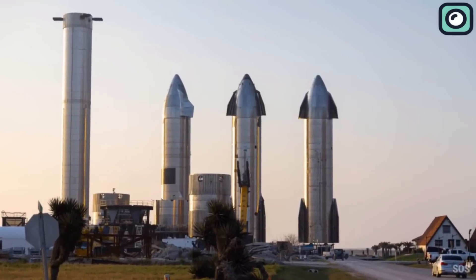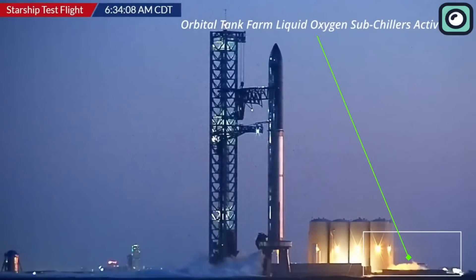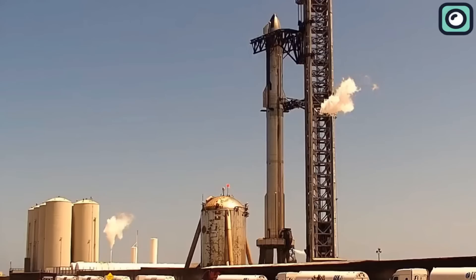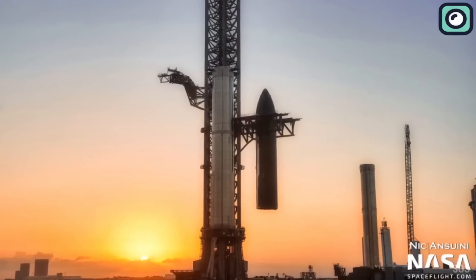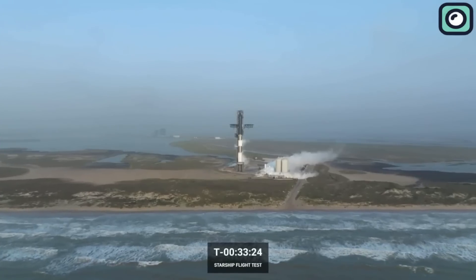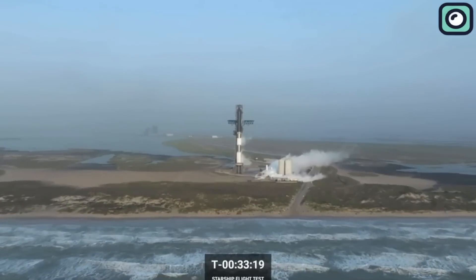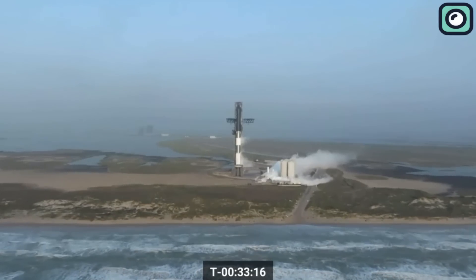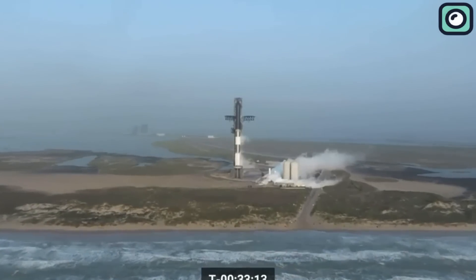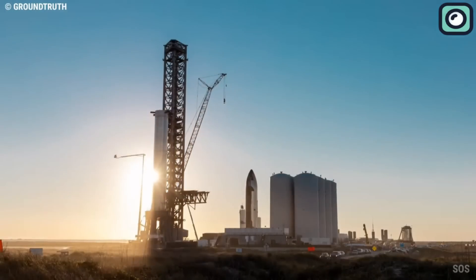Another critical aspect of the preparations is evaluating the tank farm. Situated close to the launch pad, the tank farm stores liquid oxygen and methane fuel, which are vital for Starship's operation. Engineers need to assess the area for potential leaks, structural damage, or any issues that could put the launch process at risk. SpaceX works closely with local authorities and wildlife organizations to address any necessary cleanup and ensure that the launch site's natural environment is preserved, minimizing its impact on wildlife.